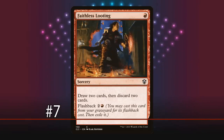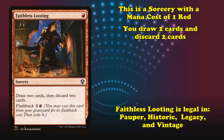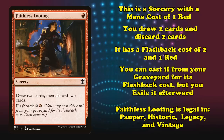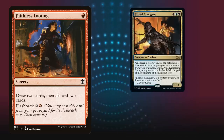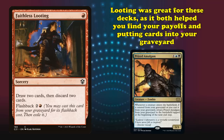At number 7, we have Faithless Looting. This is a sorcery with a mana cost of 1 red that allows you to draw 2 cards and then discard 2 cards. It also has a flashback cost of 2 and 1 red, so you can cast it from your graveyard for that cost, but you have to exile it afterwards. While this card is a strict minus 1 in card advantage, it's extremely easy to offset the cost, as there are a lot of cards that love to be in your graveyard. Looting was a great card for these decks, as it was great at both helping you find payoffs and putting cards into the graveyard for later.